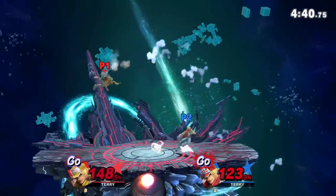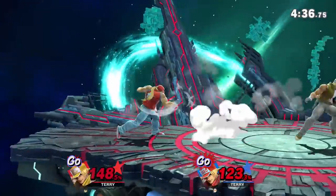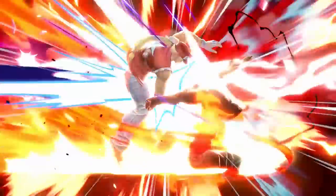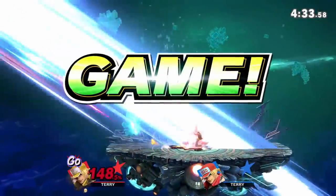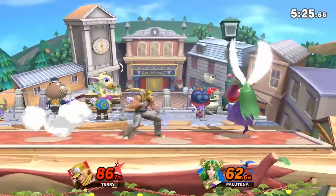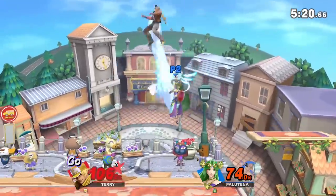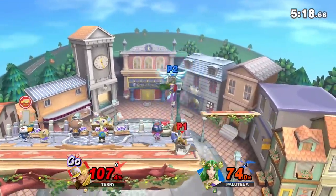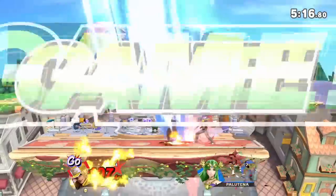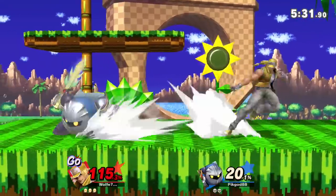First, let's talk about frame data. One of the scariest things about Terry is his frame data. Terry has a frame 3 jab, frame 4 neutral air, frame 6 down tilt, frame 7 up tilt, frame 8 forward tilt — and honestly we could sit here listing his quick moves until Nintendo makes Mai Shiranui family friendly. Just know that this guy has absurdly quick moves, and that makes his neutral game very powerful.